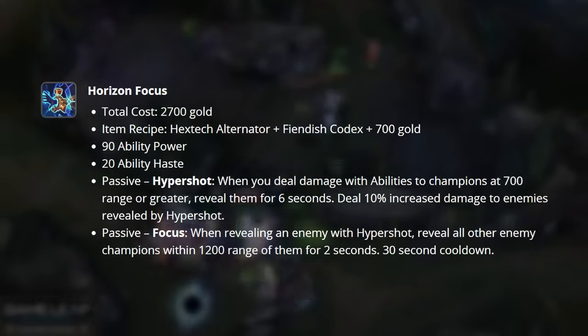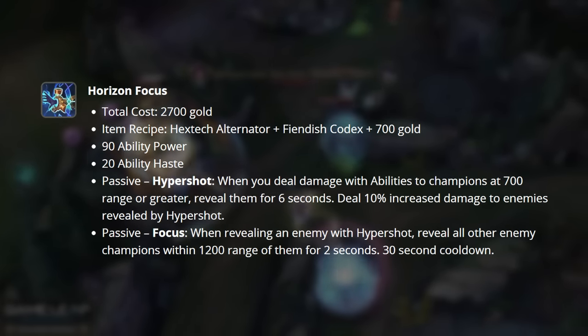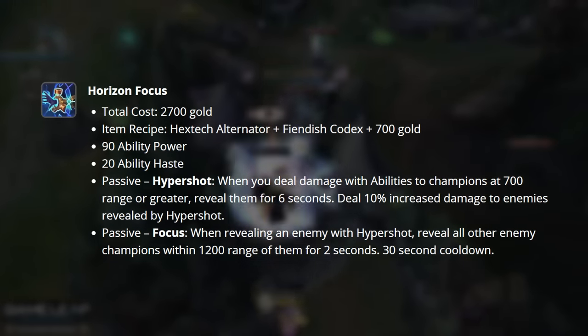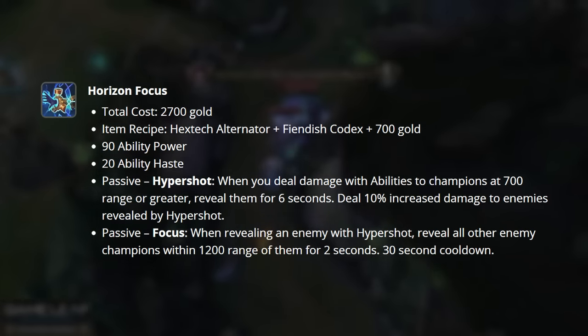When you deal damage with abilities to champions at 700 range or greater, reveal them for 6 seconds and deal 10% increased damage to enemies revealed by Hyper Shot. Focus, our second passive, reveals all other enemy champions within 1200 range of the target marked with Hyper Shot for 2 seconds. This is placed on a 30 second cooldown afterwards.